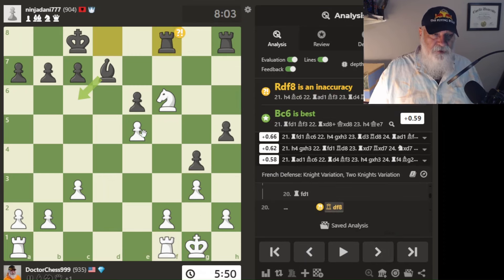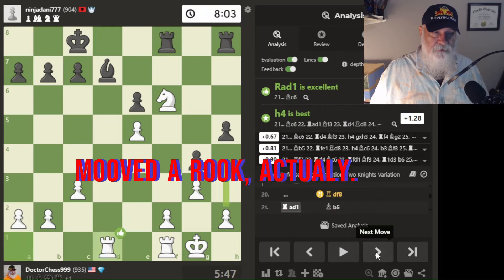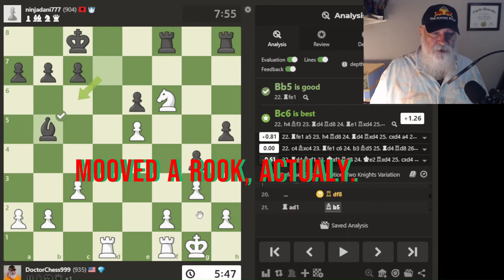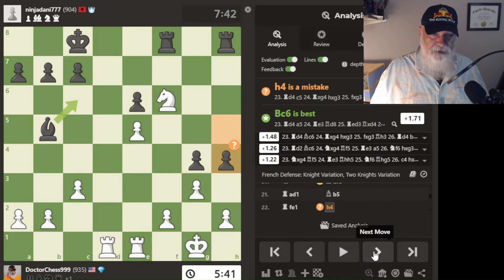He moves here to threaten my knight, but my knight is protected by my pawn — I'm not too concerned about it. I still had a chance to move my bishop over. I do move my bishop here finally, and he gets it out of the way and threatens my bishop at the same time. I get my bishop out of the way. He goes here and I can't decide what to do — I'm just going to be exposing my king. He's got this white bishop here that caused me all kinds of trouble.